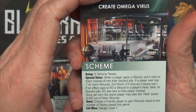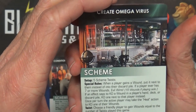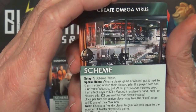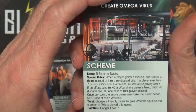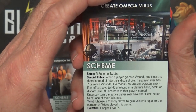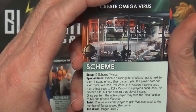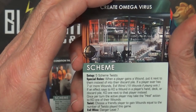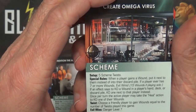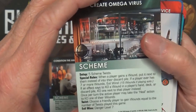Create Omega Virus - five scheme twists setup. Special Rules: when a player gains a wound, put it next to them instead of into their discard pile. If a player ever has seven or more wounds, evil wins. If an effect says to KO a wound in a player's hand, deck, or discard pile, KO one next to that player instead. Once per turn the active player may take the Heal action to KO one of their wounds. Twists: choose a friendly player to gain wounds equal to the number of twists played this game. Evil wins - Danger Level seven.